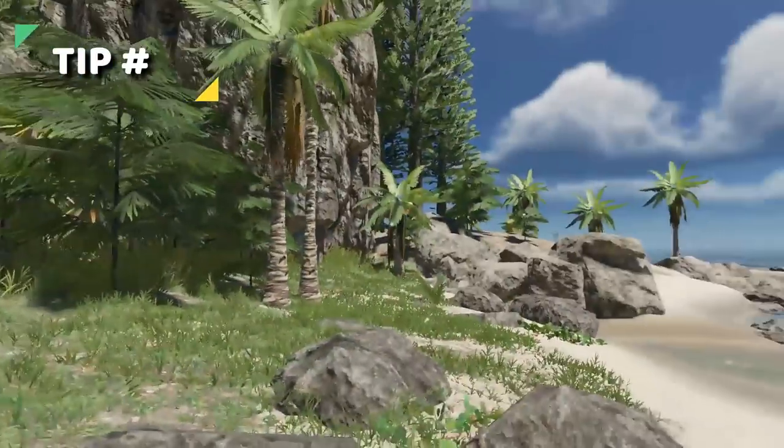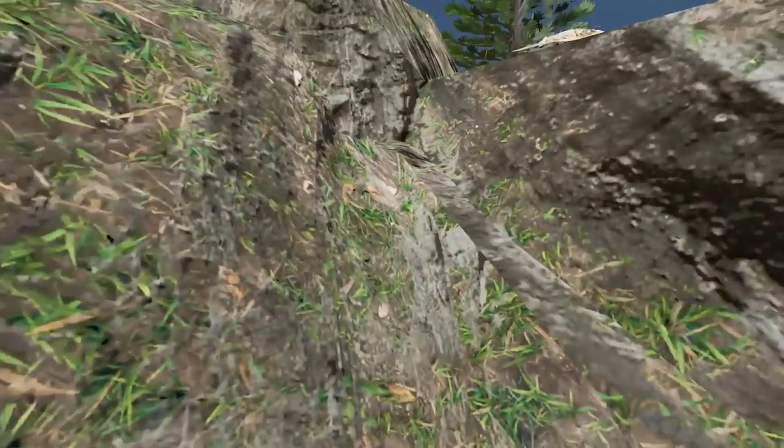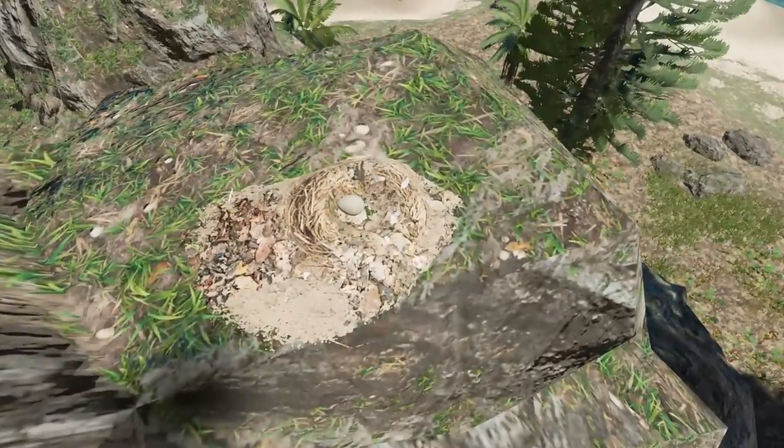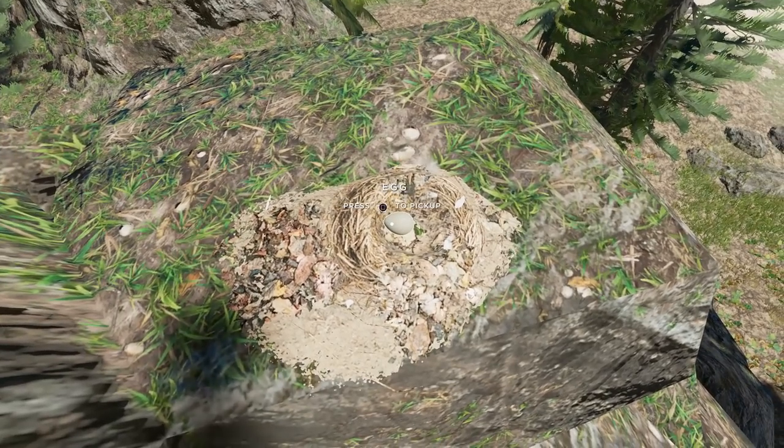Tip 5. When you're on larger islands with large rocks in the center like cliffs, go ahead and climb up those cliffs. On top, you're going to find bird's nests where you can harvest eggs to eat.